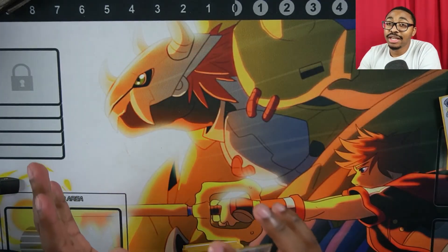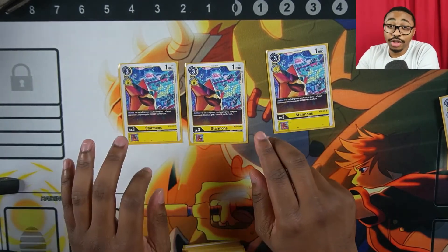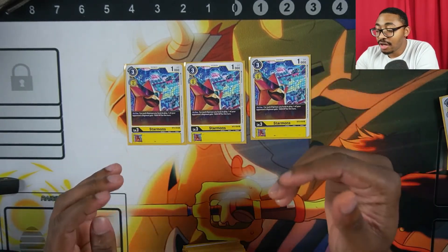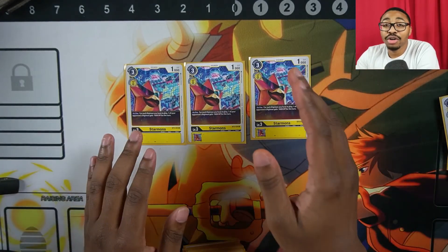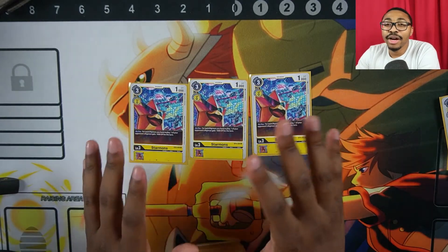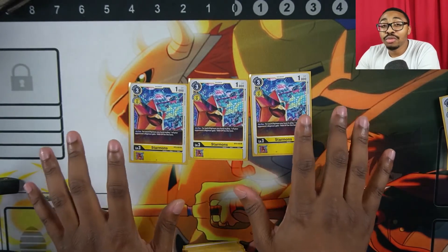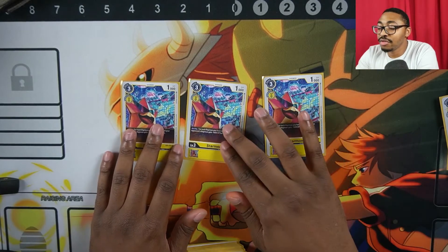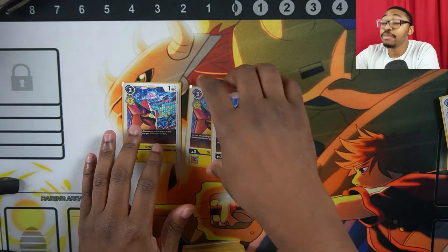The next card we play: three Starmon. On play, for each Digimon you have in play, you minus 1,000 power to one of your opponent's Digimon. So if your opponent has an annoying blocker or a level 7, depending on your board state, you can just hard-play this and clear it off the board, swinging momentum in your favor.